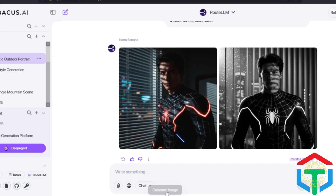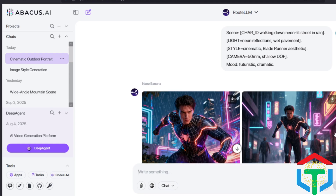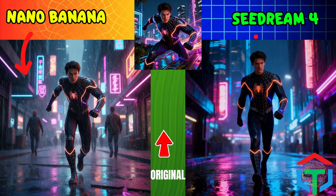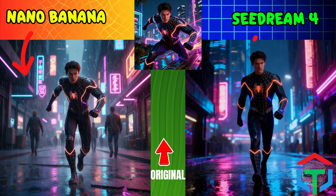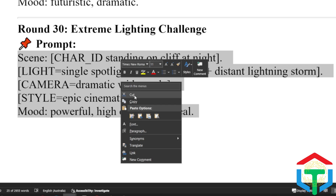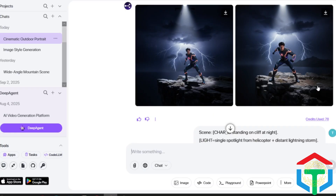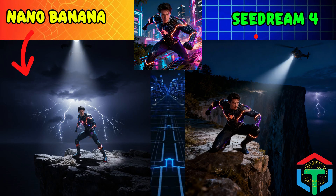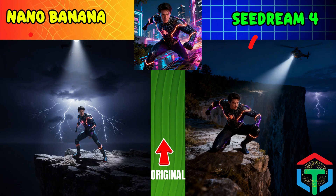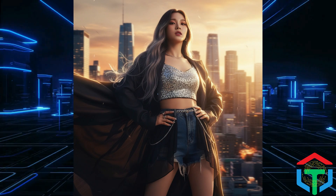Now let's go full cyberpunk cinema: neon lights plus rain reflections. Seedream captures subtle reflections with great realism. Nano Banana leans into heavy cinematic grading — big atmosphere. Which one looks more like a movie still? Final round: the ultimate stress test. Can they balance extreme lighting without breaking? Seedream keeps subject detail even under harsh spotlight. Nano Banana amplifies the drama, turning it into an epic poster shot. Who do you crown the final winner? And that's 30 rounds complete.